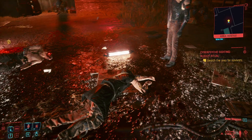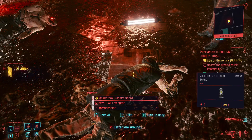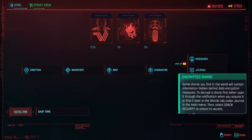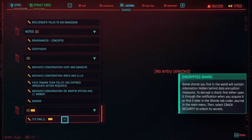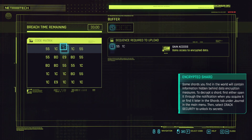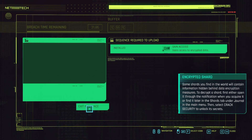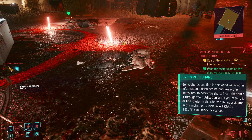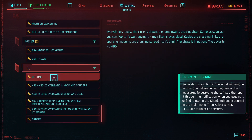This guy says something. You can actually loot him and he has a Milsham Cultist Shard, so we can hack that. Come over here to your shards — the shard is called 'It's Time.' We will crack it. The code is 1C551C. We're going to have to open it again and take a look at what it says. It's time.